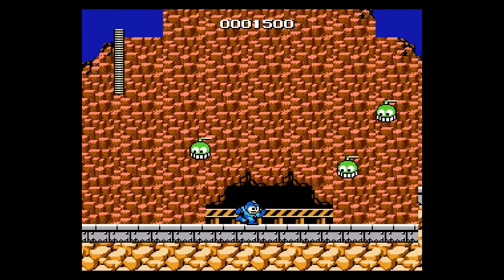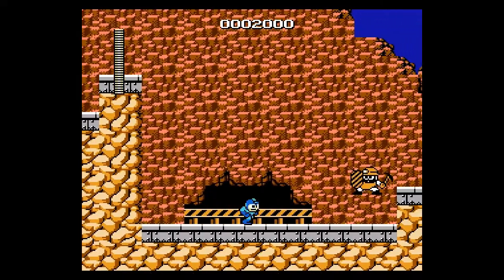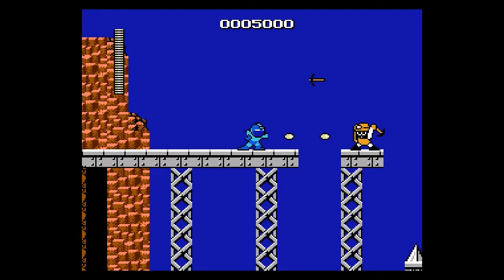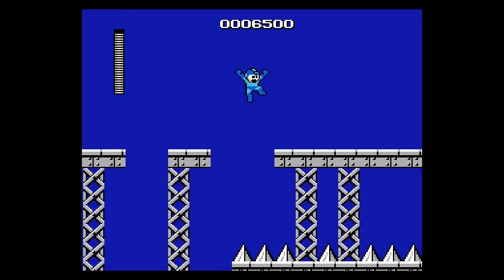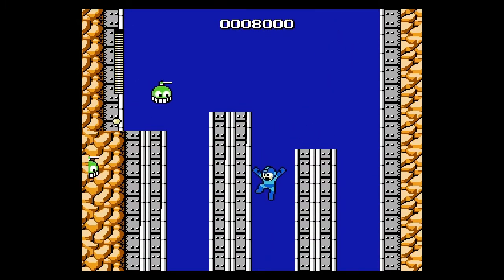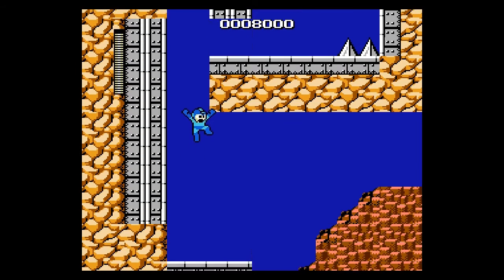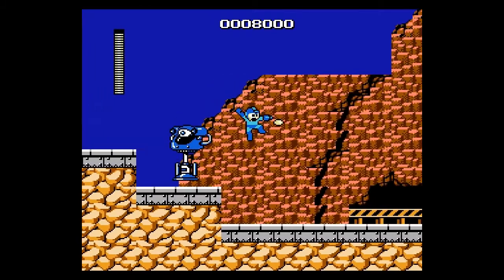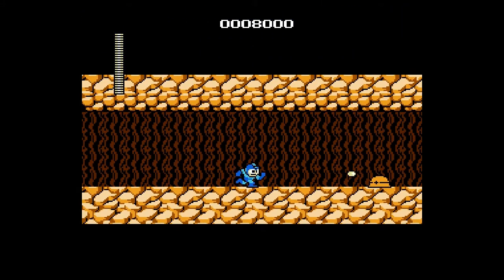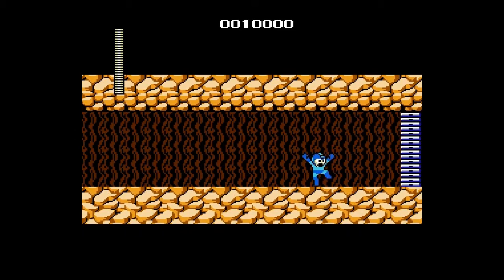Once you get past that area, the stage gets pretty straightforward. Whoops, missed that jump there. Just got to deal with these pigments — kill them as fast as you can. Those balls are points by the way, the ones I just collected. And no, I'm not using a turbo controller. One more guy to deal with — these are Big Eyes. They're very annoying to dodge, take forever to kill, and they hit you for a lot when they do, so just be very careful about them.